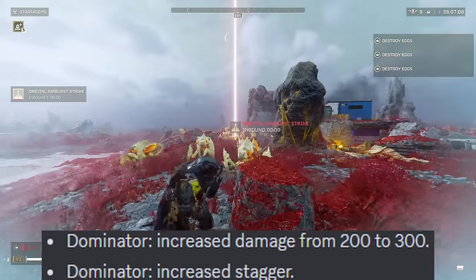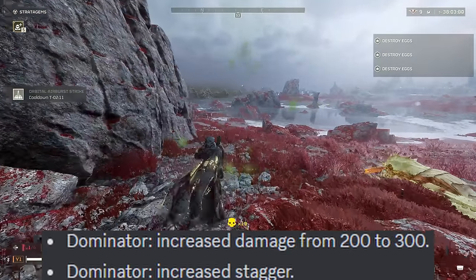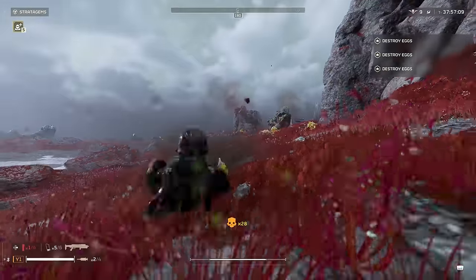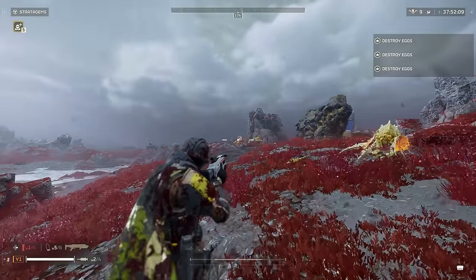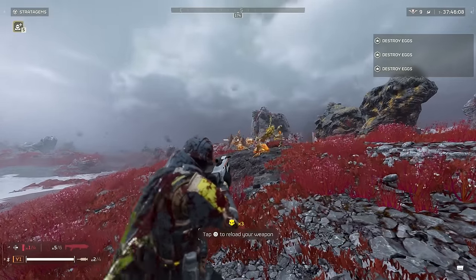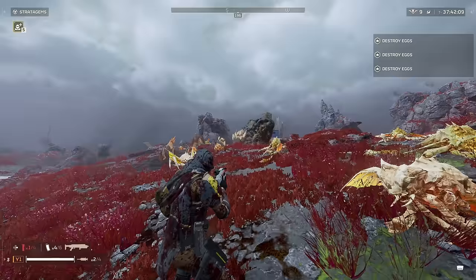The second thing this got was increased stagger. This can stun like no other now, which is insanely nice for some of the more aggressive targets like stalkers and brood commanders when they charge at you, as well as any kind of devastator on the automaton side. The weighted aim is still there, which a lot of people really don't like, and it's such a hard adjustment to get used to, especially when most weapons are so reactive to your aim. I think the changes outweigh that negative now.